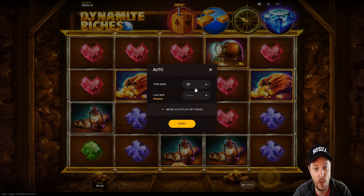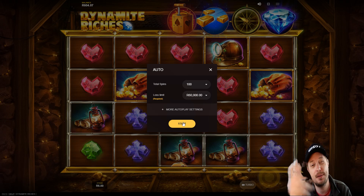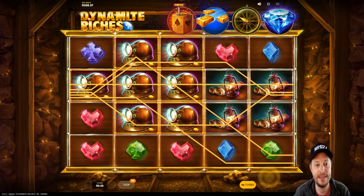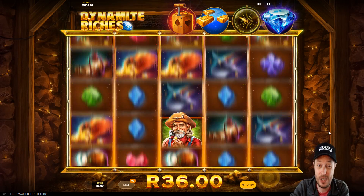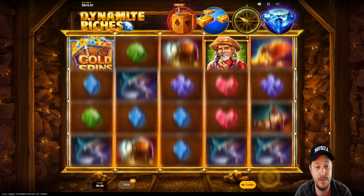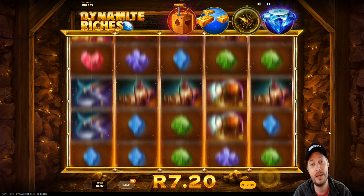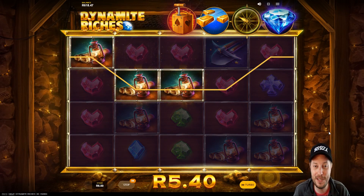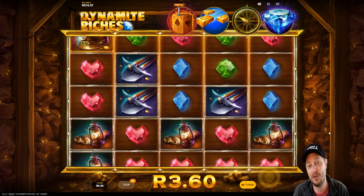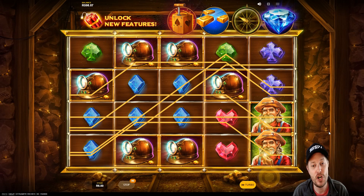I'm going to be putting on autoplay for 100 rounds at 6 Rand a bet, slightly higher than the 4 Rand. I thought I'd play with 6 Rand because the wins are going to be a bit bigger. We're going to see if we can get those free spins triggered or if we can pick up a nice big win.